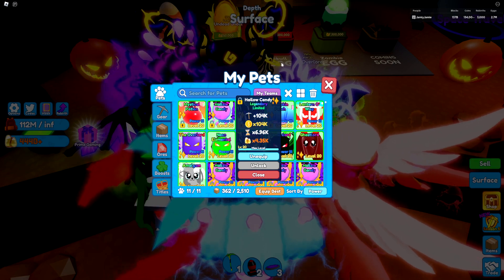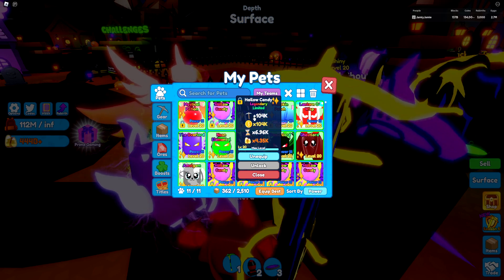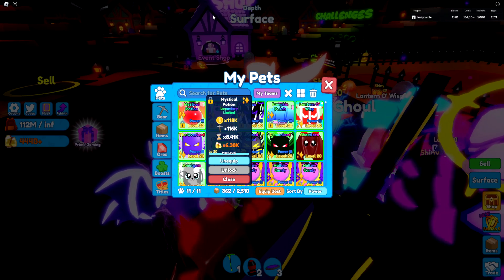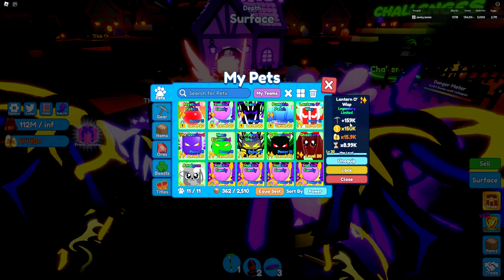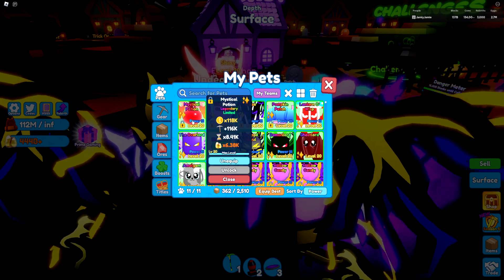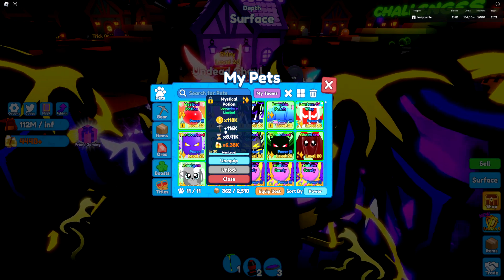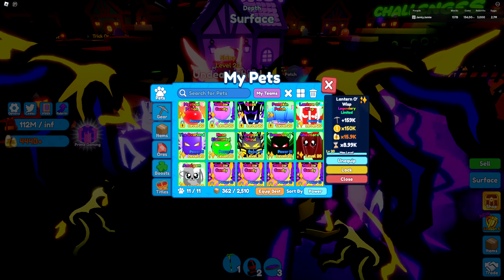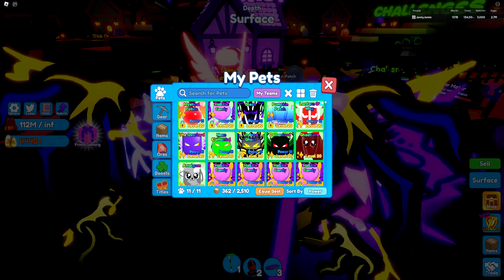The Hollow Candy is the Challenge Pet, and as you can see we already have a lot of them — around 100k stats, still pretty darn good. The Mystical Potion was the previous update's only event shop pet, and comparing it to the new Lantern-O-Wisp, it's like a 1.5 times increase on almost all stats. The speed is practically the same, but this has like double Candy, and for Coin and Mining Power it's almost a 1.5 times increase — just an overall upgrade. Now we need to go ahead and lock all of these and then equip best to see what pets are going to go on my team.